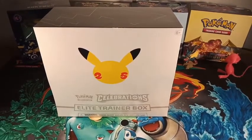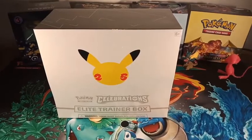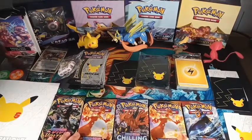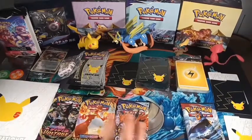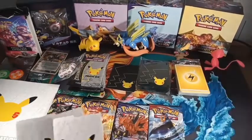Hello, welcome to Mewhunter. This week I will be opening up an Elite Trainer Box of Celebrations. So this is what we get: we get five standard packs — one, two, three, four, five — two Darkness Ablaze, one chilling reign, one Battle Stars, one Vivid Voltage. You get the deck dividers, you can swap them around.